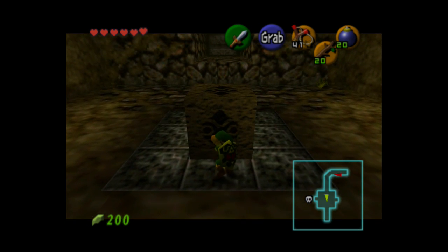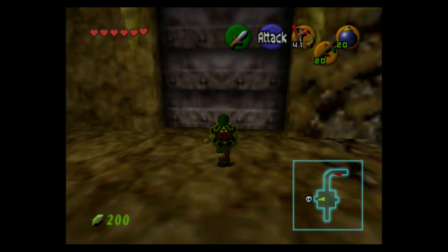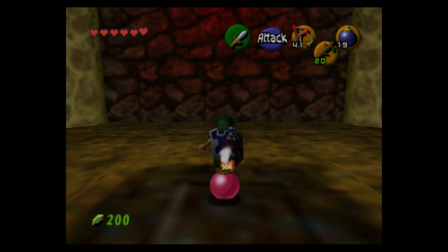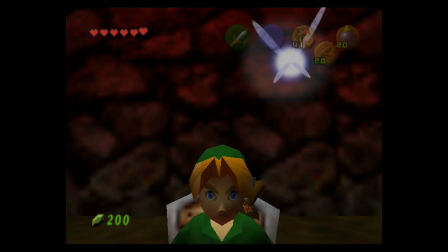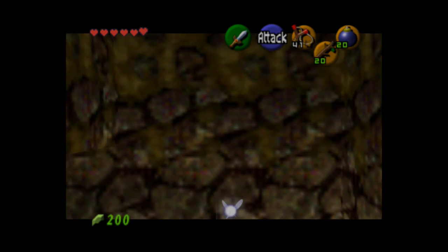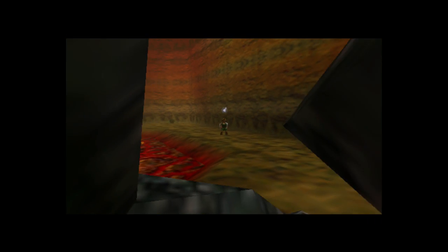That skull marker was actually in the previous dungeon too but I didn't mention it. Now that the door is open we can enter — fade to black and back in. The way to enter the boss arena is to plant a bomb, and luckily there's a chest in here with a bunch of bombs. Now we're in the boss arena, and it's time to bomb some Dodongos — that's a really big Dodongo to bomb.